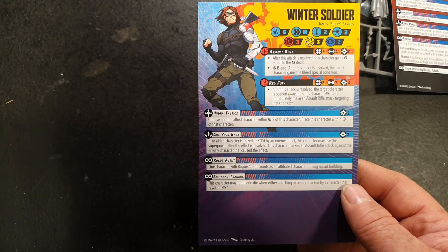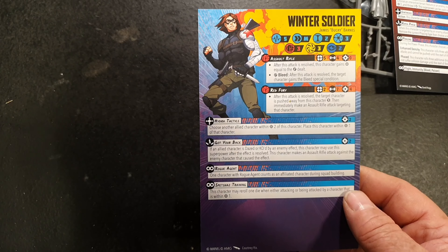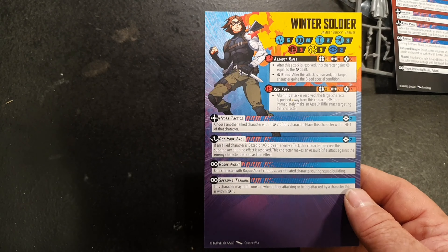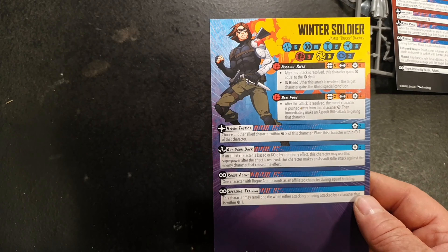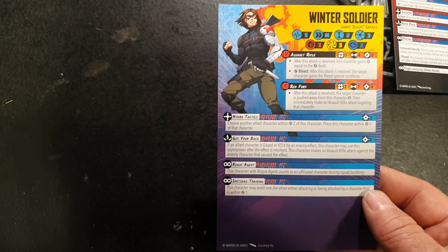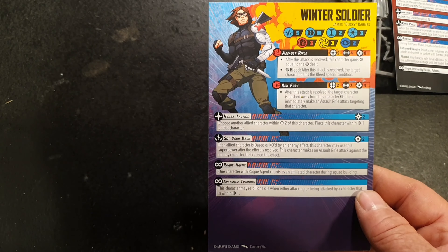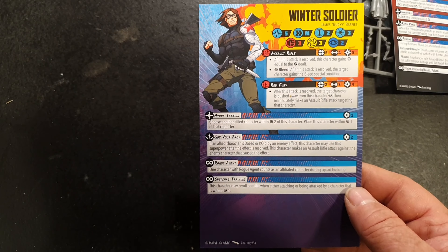His basic attacks are: Assault Rifle — range 5, does 4 damage, costs no power. After this attack is resolved the character gains power equal to damage dealt, and on a wild it gives the bleed special condition. And Red Fury — range 2, does 7 damage, costs 4 power. After this attack is resolved the target character is pushed away from this character and he may immediately make an Assault Rifle attack targeting that character. So in essence he could do 11 points of damage in one go for 4 power points.